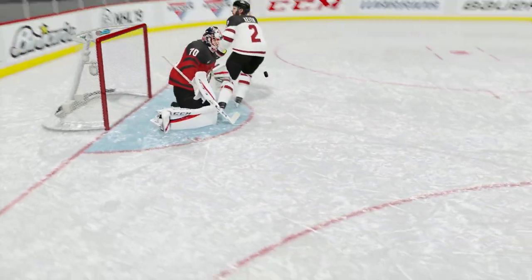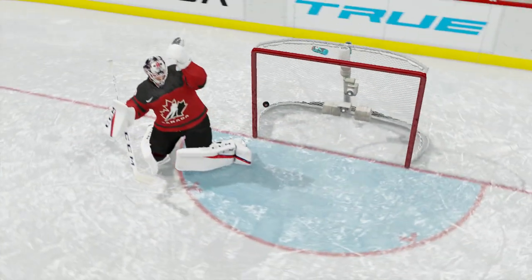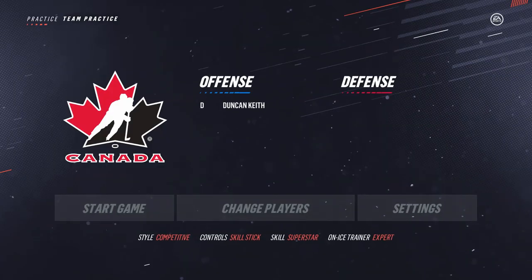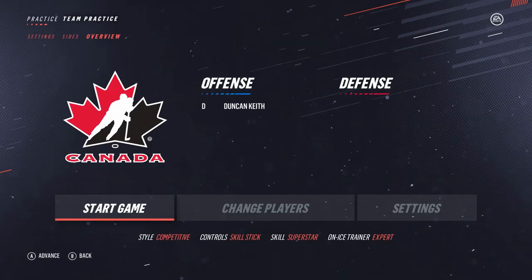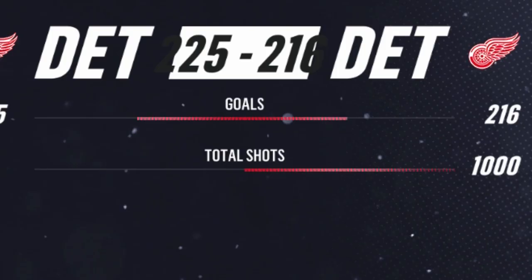The only breakaways you really see are if you have a significantly higher overall player, or if the human player makes a mistake. Like every year, I go into practice mode on the hardest difficulty against a solid goalie — in this case Braden Holtby as the backup goalie for Canada. We chose Duncan Keith, the worst player on Team Canada by overall — great defensive player but not a great dangler or shooter — and we took a thousand shots in practice mode, one-on-one free skate.